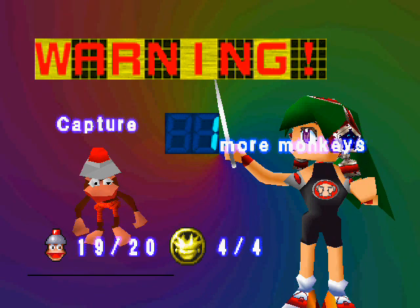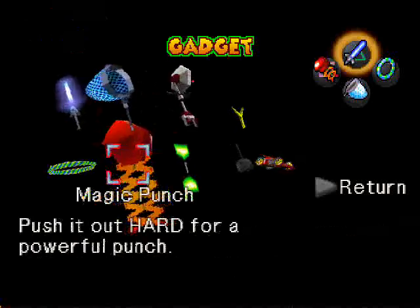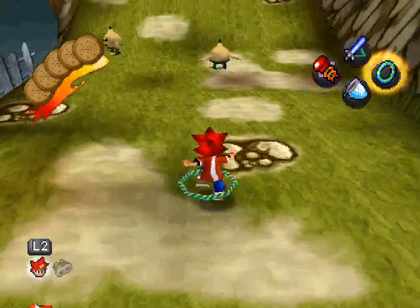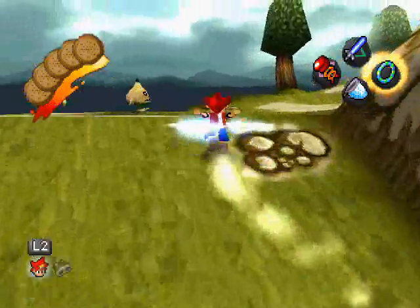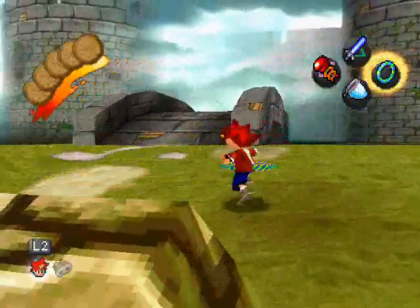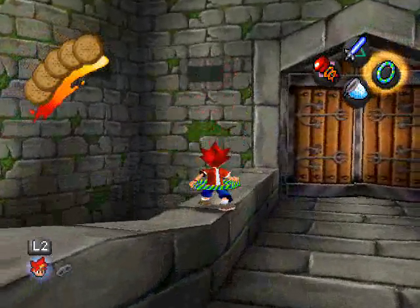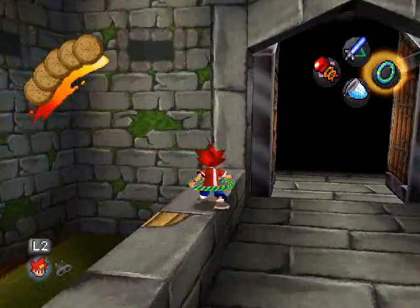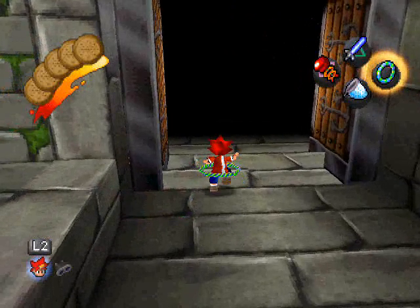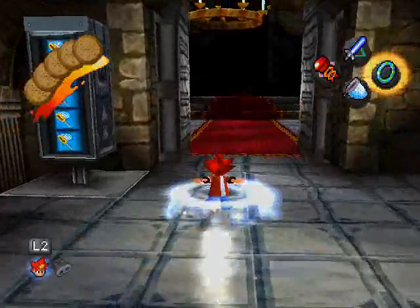Whatever — it's allegedly very powerful, so let's use it to break open those time capsules, because a sword can't do that but a boxing glove can. And why is there no staircase here? There are supposed to be little ledges sticking out of the wall. I remember those being there. Why are they not there anymore?